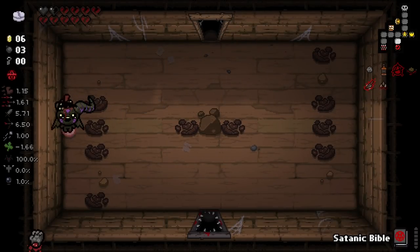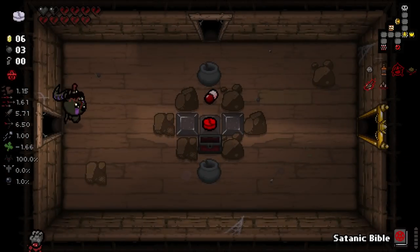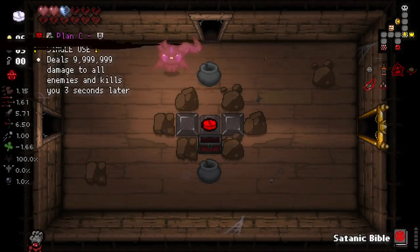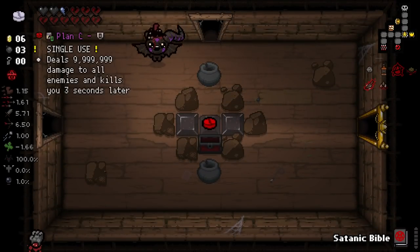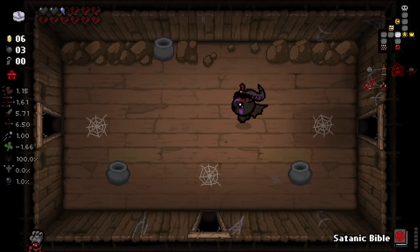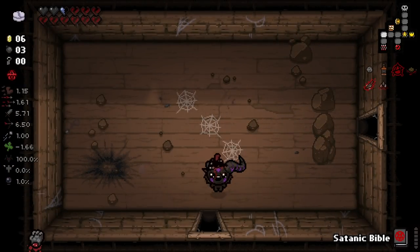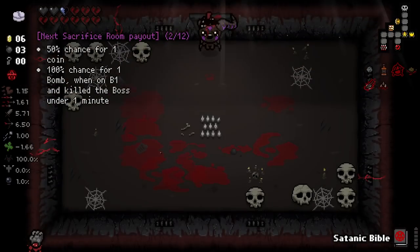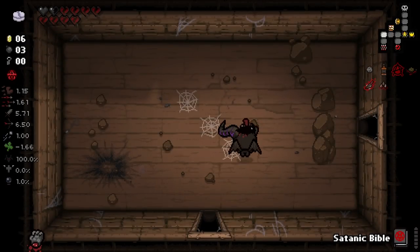Right, secret room could be here - I doubt it though. I just have to check it. I'm not sure where else it could be. I'll try this out - it is a health up! If it's a health up, shall I go and try the sac room? I think I've kind of gotta try it at this point. There you go - nice nice nice nice. Good stuff.